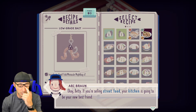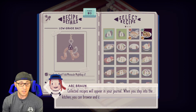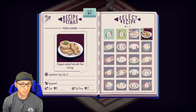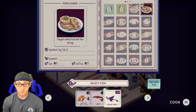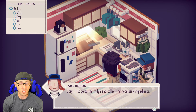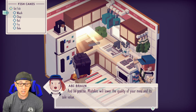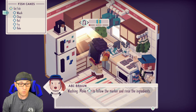Now she's gonna teach us how to cook — we're learning everything right away. If you're selling street food, your kitchen is going to be your new best friend. To create a meal, you need three things: raw fish, the recipe, and enough shells to cover the cost of any extra ingredients. Collected recipes will appear in your journal. When you step into the kitchen, you can browse and choose which meals you want to make. Alright, I'm gonna make this — battered fish and fried potatoes, or chopped seafood fried with flour and egg. Alright, let's cook it. First go to the fridge and collect the necessary ingredients.